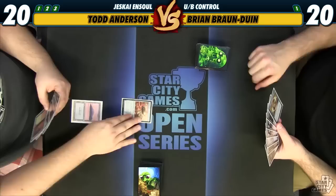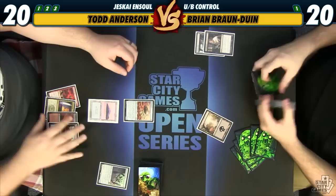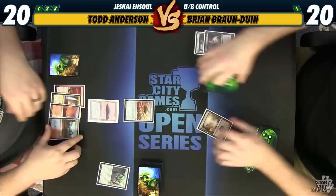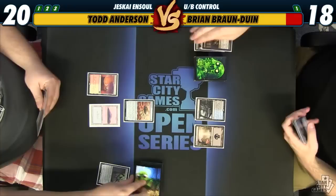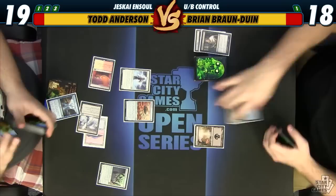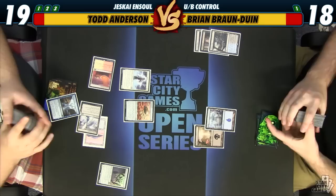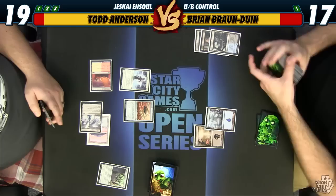We'll start things off with fetch, Thoughtseize — Revoker, Shrapnel Blast, two lands, Jeskai Charm. 18. We'll take the Revoker. So Jeskai, Shrapnel, and two lands. I'm at 17, actually. I will play Battlefield Forge and pass. Take one — Heliod's Pilgrim for Ensoul and pass. 16 to 20. I don't want to draw any more lands, and I want to fill my graveyard anyway. You should be at 19? Yep. I'm at 16? Yep.